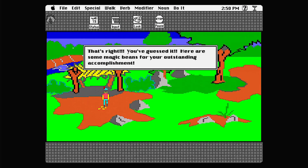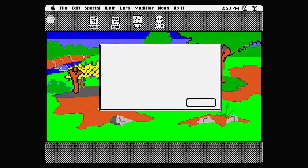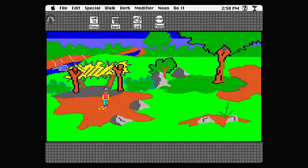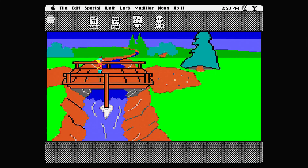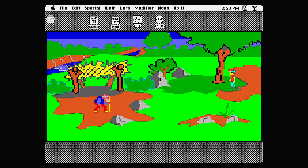One thing I noticed in the walkthrough is that if you get it wrong three times you get a key and an alternate way of solving the puzzles. So what I'm going to do is save the game as 'Matthew Beans', then restore to the save before that and guess it wrong three times. The reason is I'm curious to see the difference between the key and the beans — it's always fun to see the different ways you can solve puzzles.